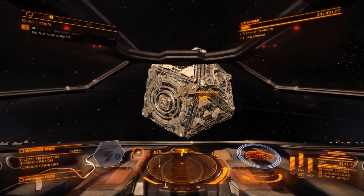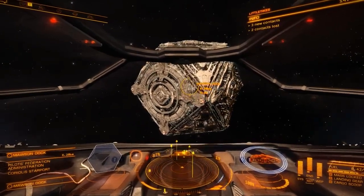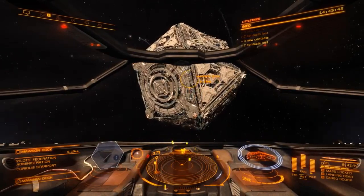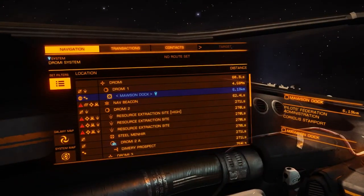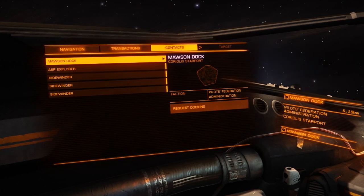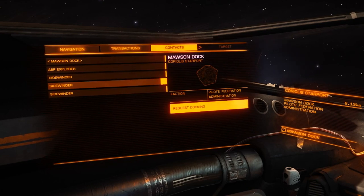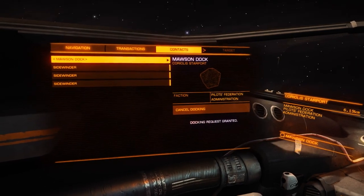Once you're within seven and a half kilometers of the station, reduce your speed down to zero so you don't have any accidents or bump into anything. Before docking, we need to request docking first. Press 1 to bring up your nav panel, go over to Contacts, and you'll see Motion Dock listed there along with various ships in the vicinity — don't select those. Press Space to select Motion Dock, then use A or D to highlight 'Request Docking' and press Space to select it. Docking request has been granted.